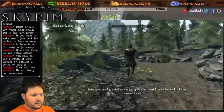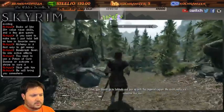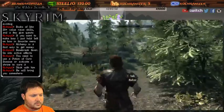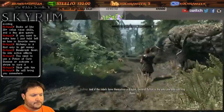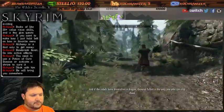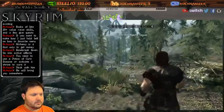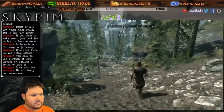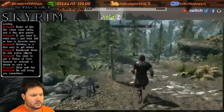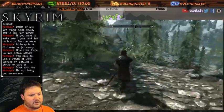I'm picking everything up. You should go to Solitude and join up with the Imperial Legion if they really need someone like you. If the rebels have themselves a dragon, General Tullius is the only one who can stop them. We'll think about joining the Legion - it's kind of like the Fighters Guild from past games.